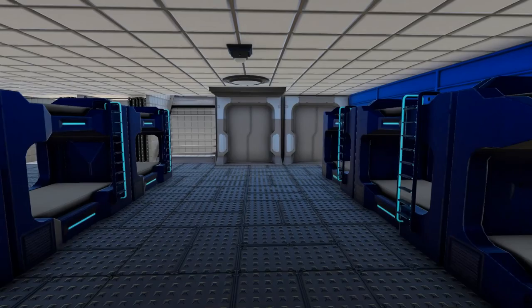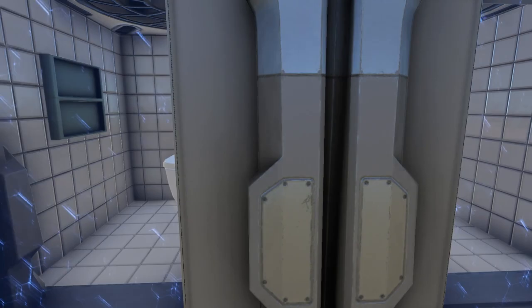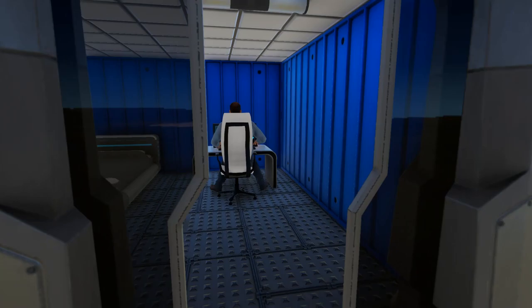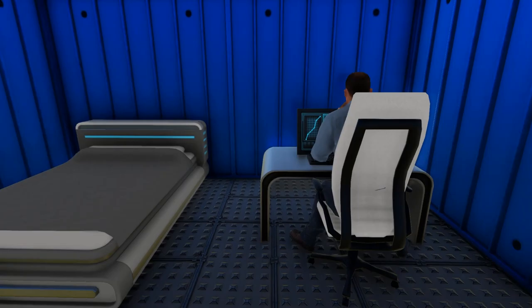Through this next door, we come into the crew quarters where you see we have quite a few bunk beds in here. We also have two toilets, and over here two showers. Then heading on up this way, we come into a little closet and locker area. Here we have a technician, somebody sitting here at his desk next to his bed in his little private room.